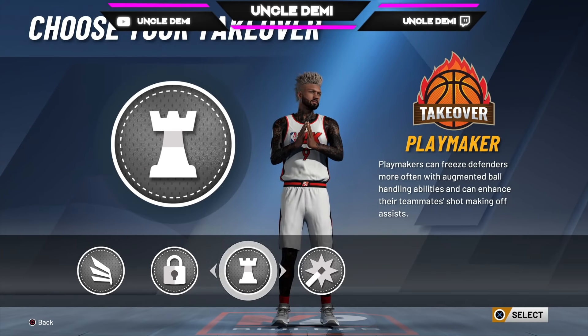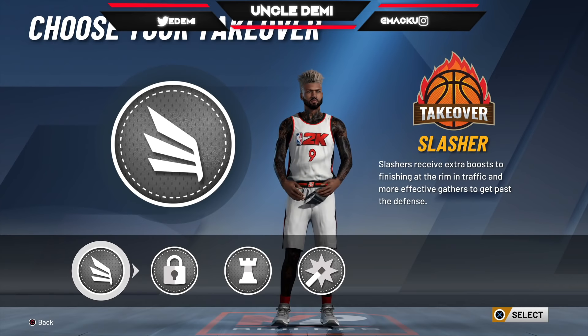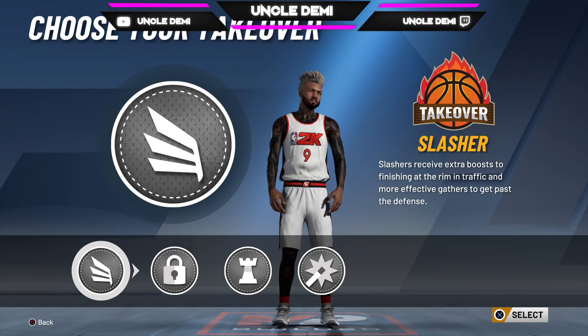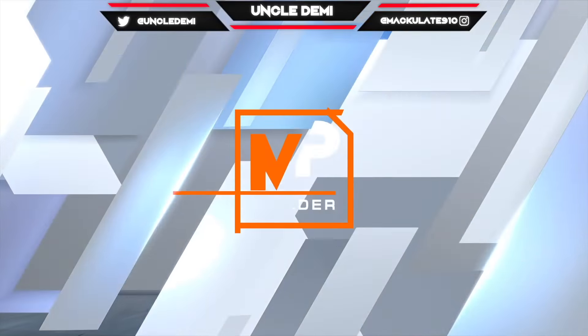Now you can do two, well I'd say three things — you can go between these three. But Uncle Demi's old head and we like to slash a little bit, just a little bit. So we're going to hit that slasher. How you gonna be a slasher and have slashing takeover? That's what I want to talk about. And this even brings up Kobe Bryant — what, Kobe Bean Bryant.